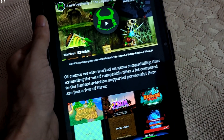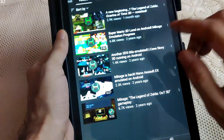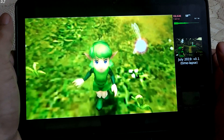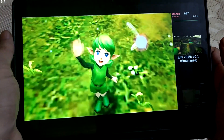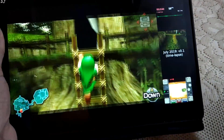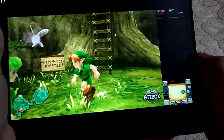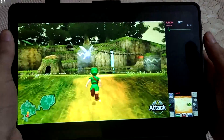Let me show you their YouTube channel. This is their channel and there is the preview. This is Legend of Zelda: Ocarina of Time running on the emulator. They have shown a comparison — this was the older build from July 2019. Here you can see the FPS is hitting 60 FPS.